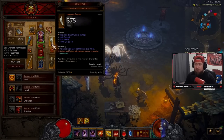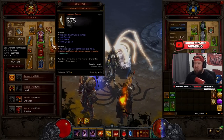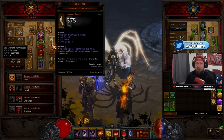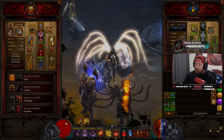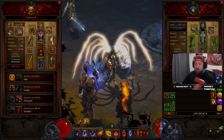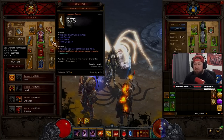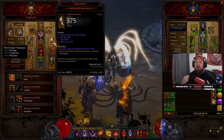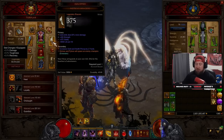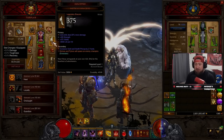In the past we didn't have the Emanates ability, but it was added a few seasons ago and it's a huge thing. If you don't know, 'Emanates' on a particular item allows your character to benefit from that item's ability even if your character isn't wearing it. For example, Nemesis Bracers on a follower will now emanate to you, so when you strike a pylon it spawns enemy champions.